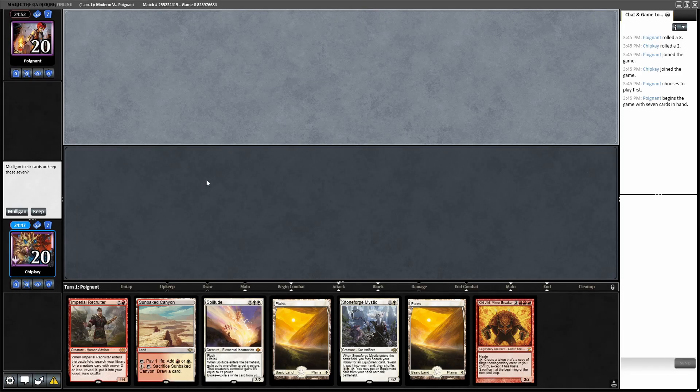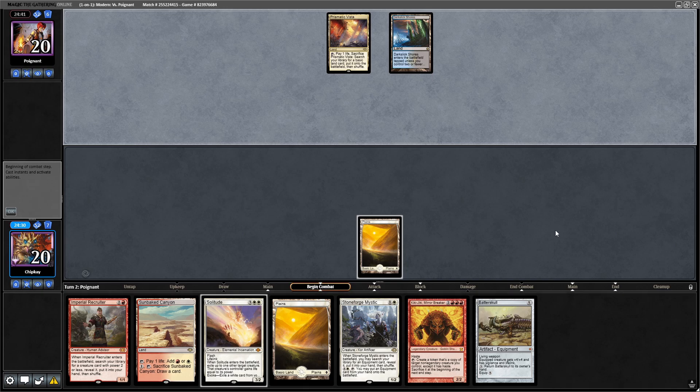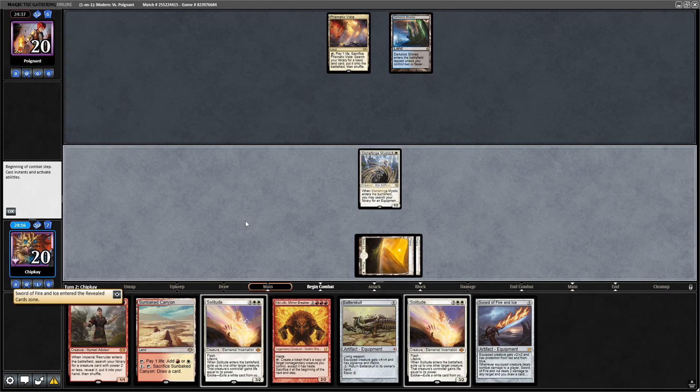Round one, game one. We're going to keep — Prismatic Vista. Let's play Plains, pass the turn. Dark Slick Shores from the opponent. This reeks of mill to me. Let's play Plains, run out Stoneforge Mystic. I think we just get Sword of Fire and Ice here. Pass the turn.